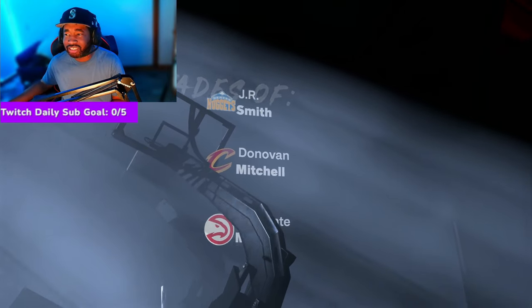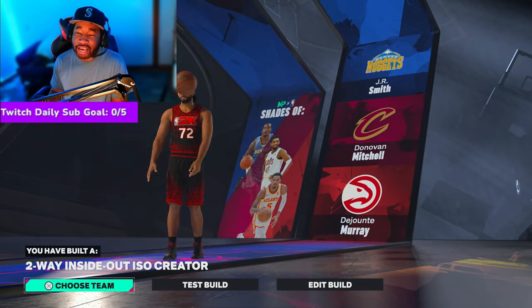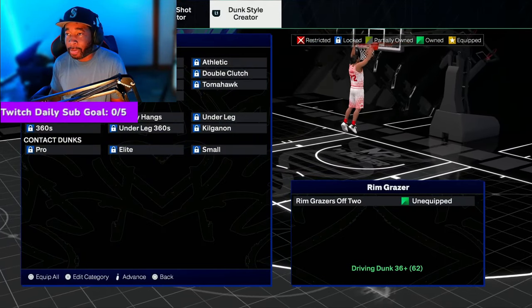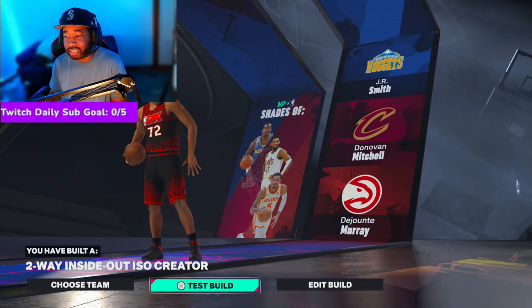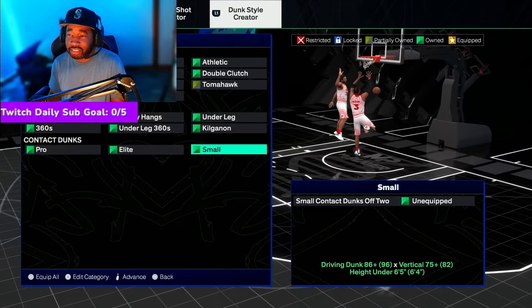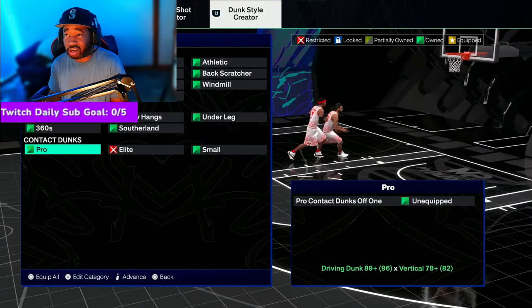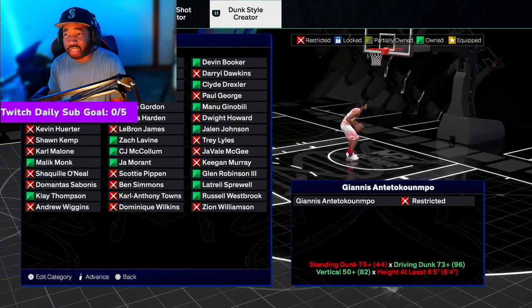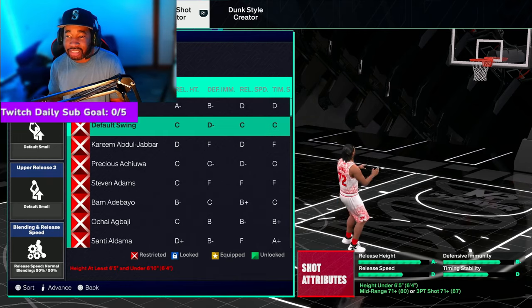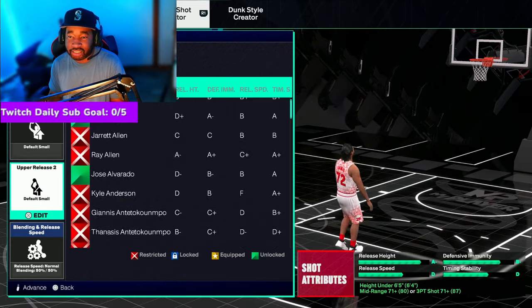Look at the archetype — Two-Way Inside-Out ISO Creator. You were not a two-way with the template build, so that's a W. Now let me show you the dunk packages. You gotta make it a 99 to see everything. You get the pro, elite, and small two-foot contact dunks — the template build didn't get this C96-82 one, but you will with this build. You get pro contact dunks off one foot — damn near all the dunk packages you want. For NBA packages, you get most of them including Anthony Edwards, of course. For jump shots, your shooting is high enough that you get a green window on solid releases.